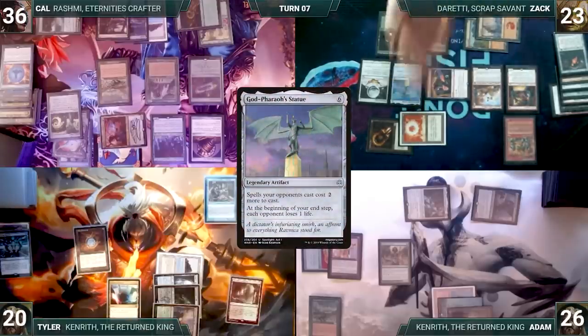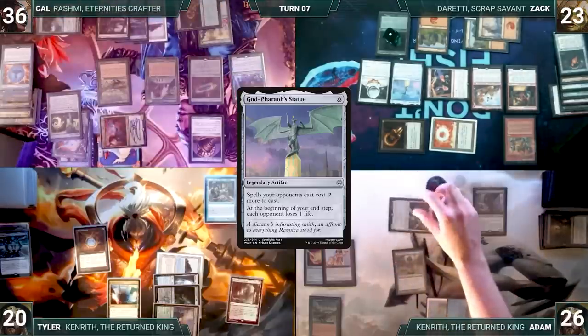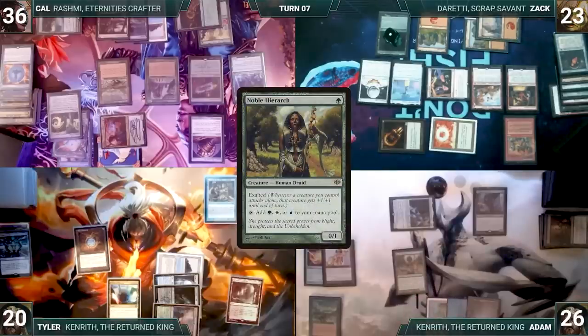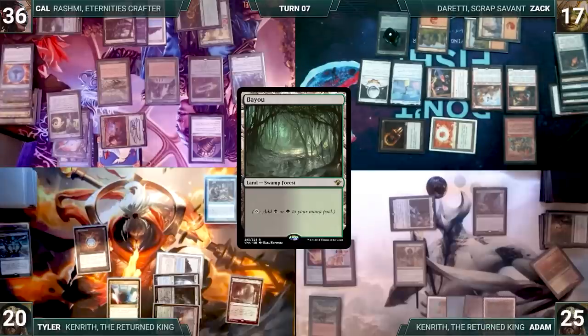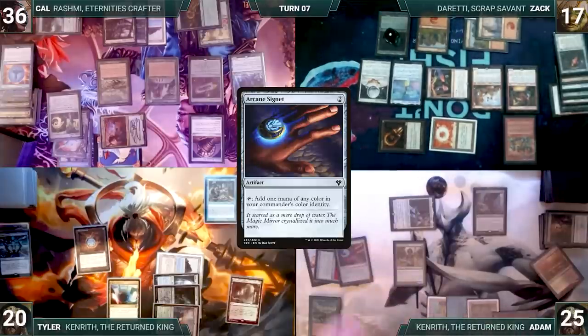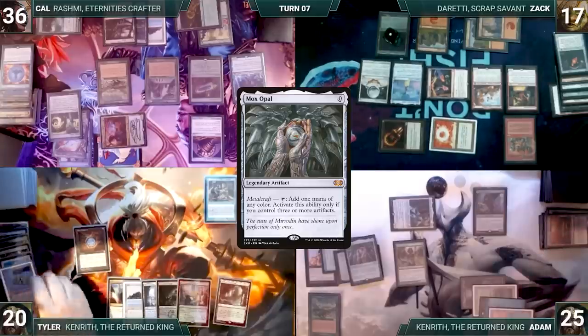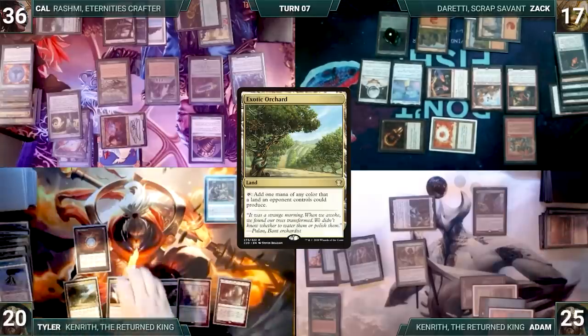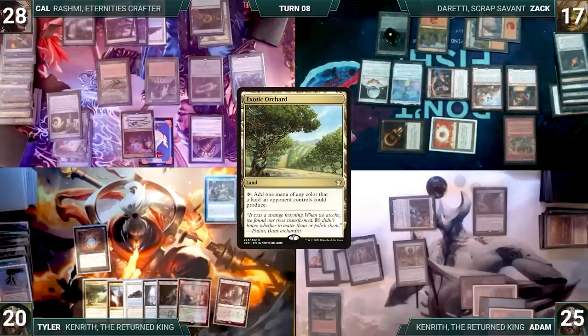Adam's upkeep: mills six through Mesmeric Orb. He attacks Zack with Kenrith — Noble Hierarch's exalted triggers, Kenrith gets +1/+1. In second main Adam adds two black, plays Marsh Flats, cracks it fetching Bayou, casts Arcane Signet paying the Rhystic tax, then casts Mox Opal paying tax again. Adam passes. Tyler's upkeep: mills four through Mesmeric Orb. He draws, plays Exotic Orchard, and passes. Cow's upkeep: mills four through Mesmeric Orb. During his draw step he finally remembers Sylvan Library triggers, draws two extra, keeps both, and pays eight life.